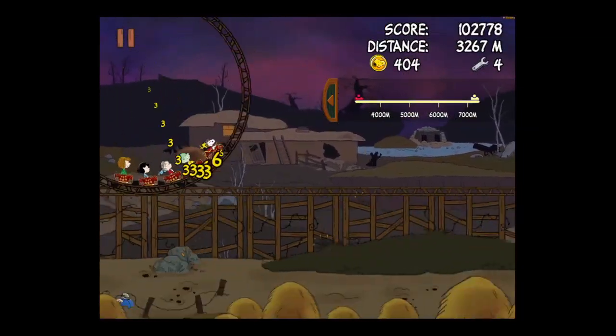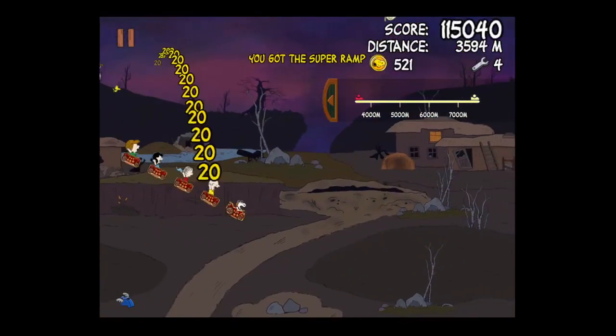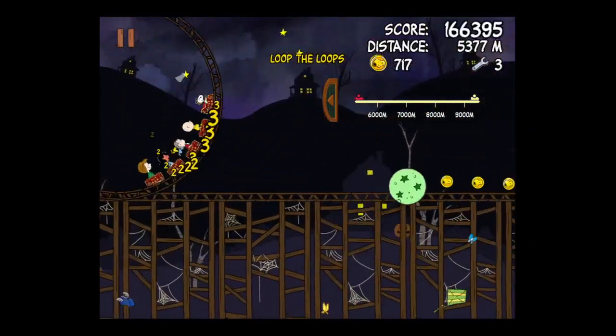Now here when you get into a loop-de-loop, spin your finger on the screen and you'll go around three times maximum. Watch for the jumps because they're very helpful — they'll give you some points, and you always want to be on the bottom or top track to get the coins.